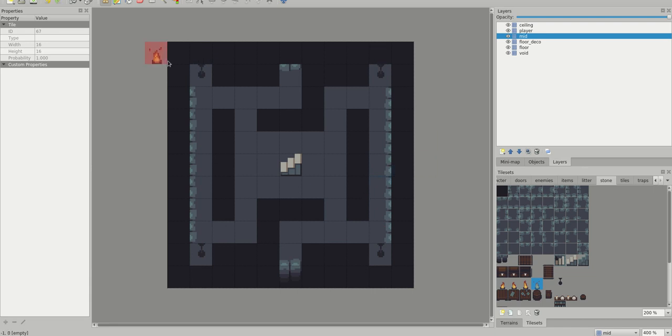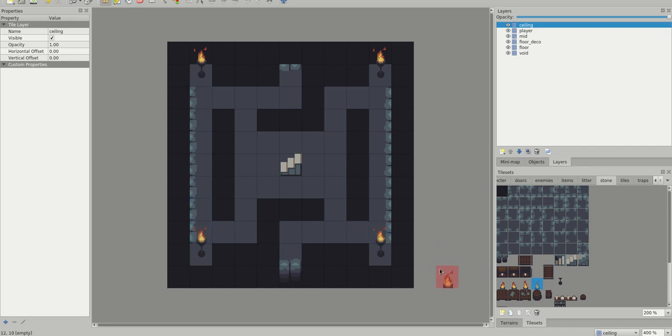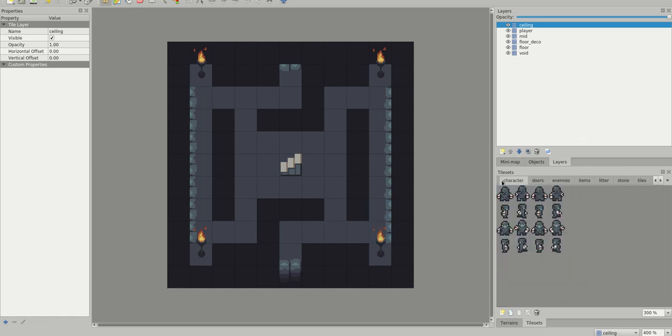I'm adding a fire in the mid layer — actually, those should be in the ceiling layer. So I think this looks kind of interesting. This will sort of represent a generic level. It's got a bunch of holes in the floor and these torches. The torches don't obstruct the player — if the player sat here, they'd be behind the fire, so the fire doesn't obstruct the player. I think that's an oblique projection going on.